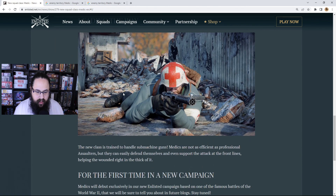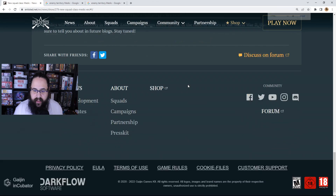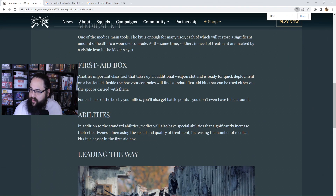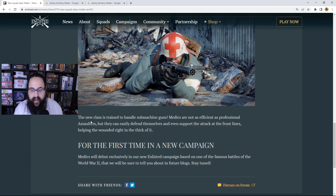There's a pretty cool design here — he's got his little helmet, very obviously a medic, with his arm patch. The new class is trained to handle the submachine gun. Medics are not as efficient as professional assaulters since they can only carry one weapon — the med pack takes the other weapon slot — but they can easily defend themselves and support the front lines, helping the wounded right in the thick of it. You don't want a medic sitting all the way in the back in a fast-paced game like Enlisted, so it's good they're making them a frontline support class.